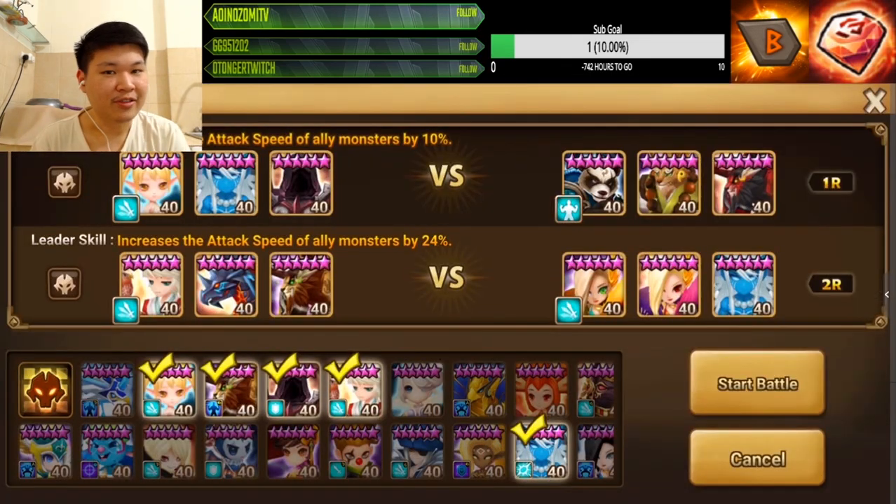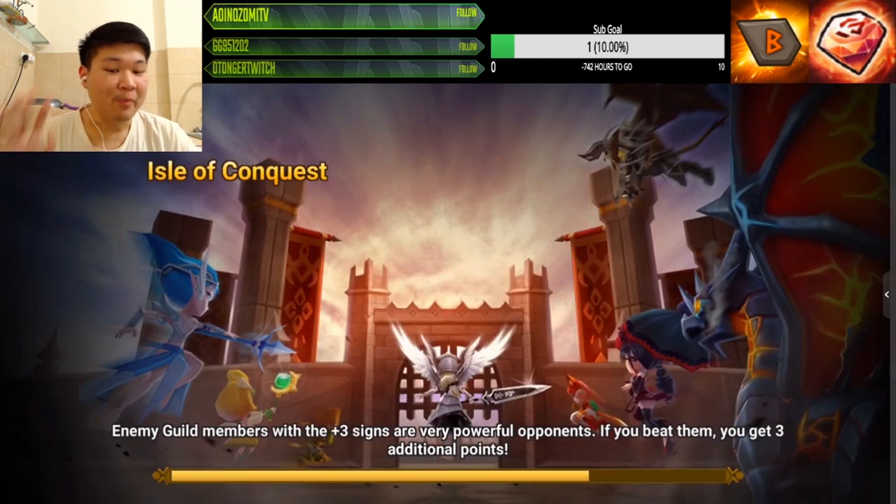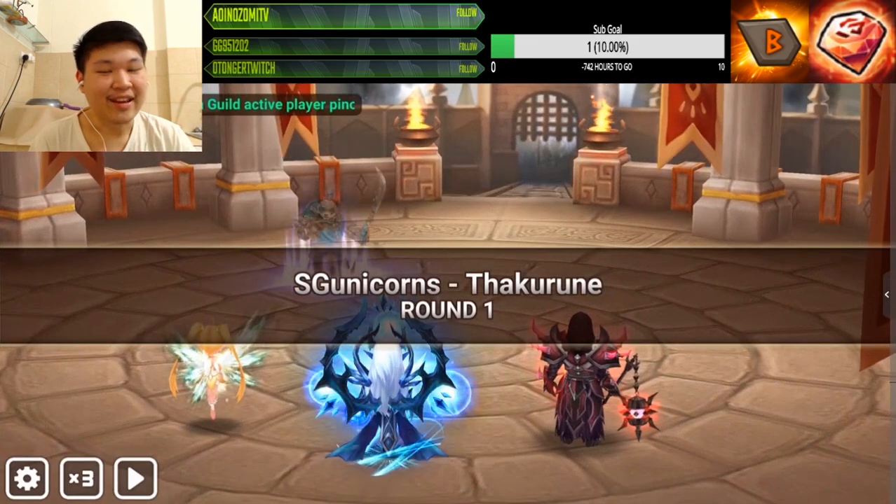The worst Molong counter goes to Arnold. Arnold is not that good anymore because in order to make him work, you need to make him tankier than the Molong plus 33% HP. So that's just insane.